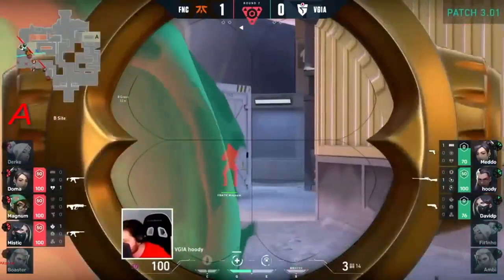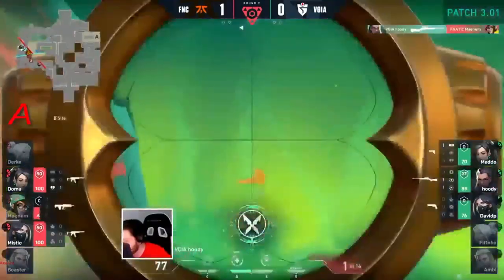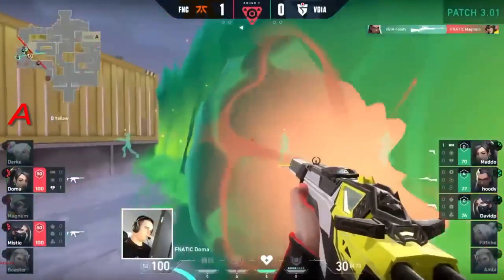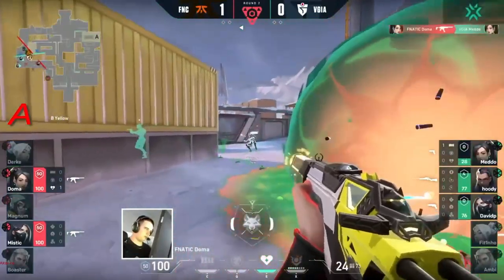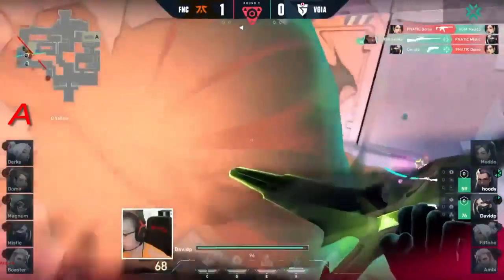Pretty decent round already shaping up. Let's see what more damage they can do. Oh, this is starting to get a little bit scary now. Hoodie's managed to pick one back. Doma is in a bit of a dicey spot. One kill goes his way, but they're looking to try and surround him.